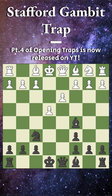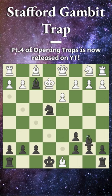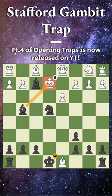If white plays bishop to g5 here, which is a massive mistake, then we win with the incredible knight takes on e4. And if white makes the blunder of capturing our queen, then we have checkmate in two — with bishop takes on f2 check, the king has to walk up, and now bishop to g4 is actually just checkmate.